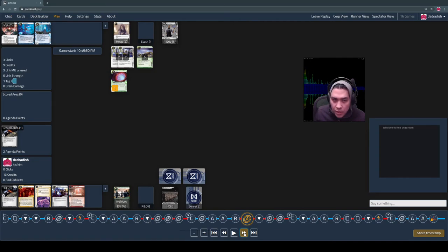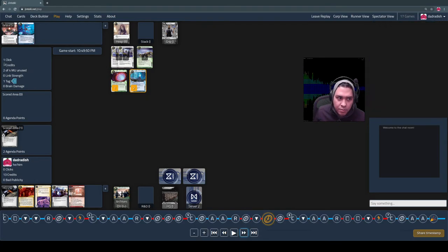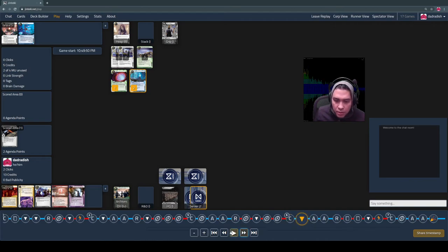The runner uses Sure Gamble to gain nine credits, installs their other breaker to boost up credits and be able to afford it, and then removes the tag. That's a runner basic action — you can spend a click and two credits to remove a tag, no special card needed.